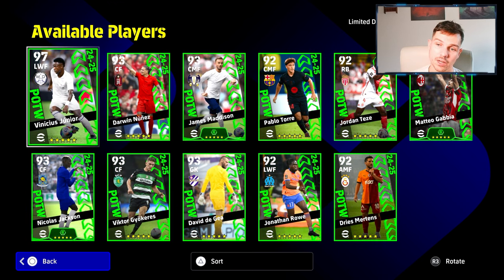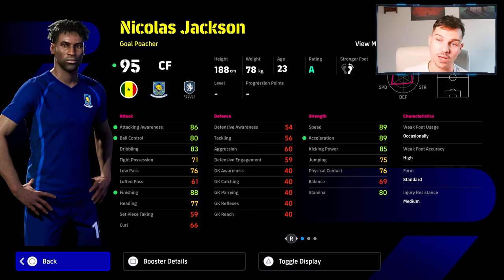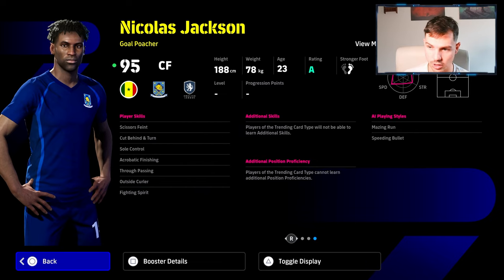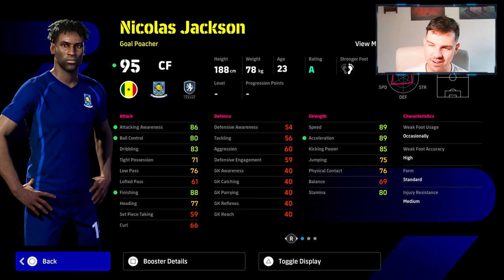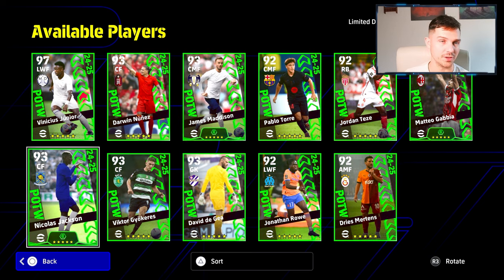Nicholas Jackson - he's been having a great season for Chelsea and they've kind of turned it around a little bit. Very solid card - acceleration and speed are going to be 90 plus, and finishing, speed and acceleration are going to be over 90. But that's where the buck stops with him as a Goal Poacher. He does have Striker's Instinct and Fighting Spirit, but he doesn't have One Touch Pass, Long Range Curler, or First Time Shot. It's not a great card, and these three strikers are very interchangeable - not really the finished article, but you can have fun with them.